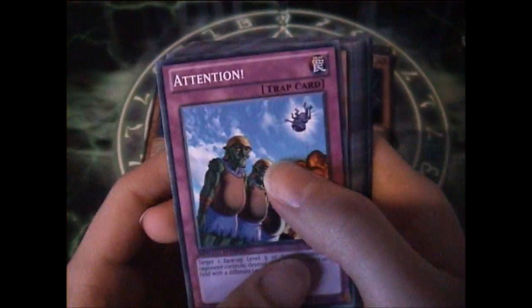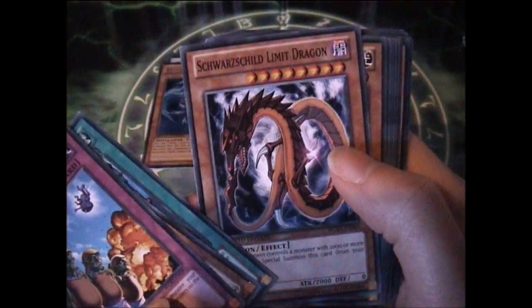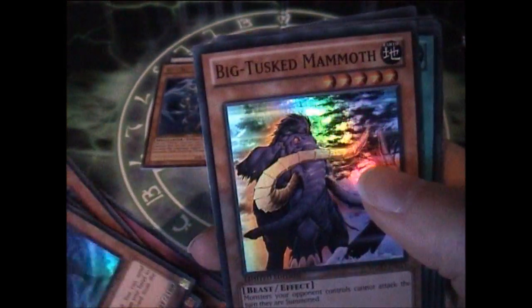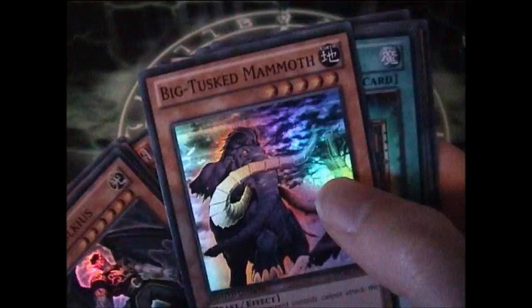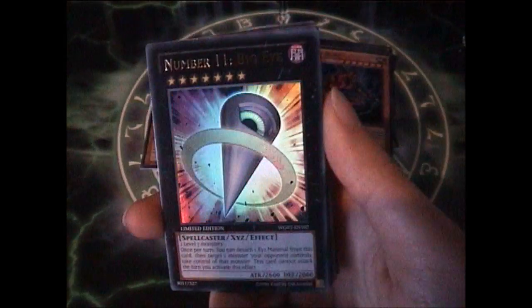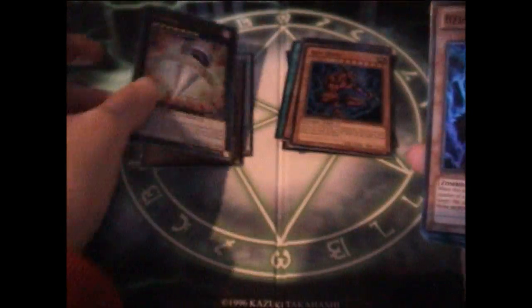Next pack. Hopefully I do pull a Big Eye for my numbers collection. Sorry if there's a bit of a glare in the video — the lighting isn't exactly the best at the moment. Black Pendant — interesting to see that again. Fabled Sorokis, Tusk Mama, Mystic Box, Different Dimension Gate, Camaclops, Red Ogre. And Number 11, Big Eye! Finally, I can add this to my numbers collection. Definitely the main card I wanted.